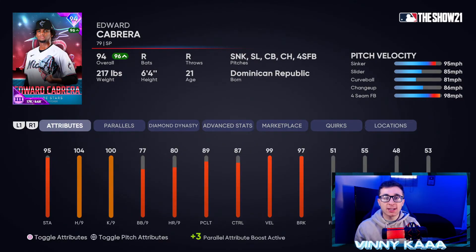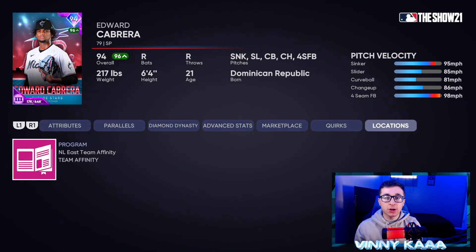Coming in at number one — was there any doubt? — it's the 94 overall Edward Cabrera. This card is an absolute menace. Nobody likes facing him online, and if you're putting him on the mound it's almost a guaranteed win. He has the most untouchable inside sinker in the game, getting up to 101 mph. He also has a slider, curveball, changeup, and four-seam fastball. On legend this card is unhittable: 104 hits per nine, 100 Ks per nine, only 95 stamina. 77 walks per nine, 87 control, 99 velocity, 97 break. No doubt in my mind, best pitcher in Diamond Dynasty right now. Go get him in the NL East Team Affinity Season 2.